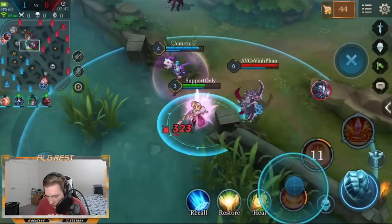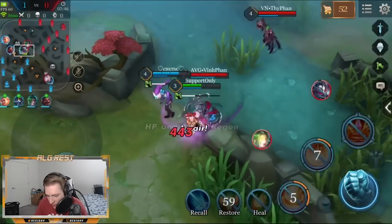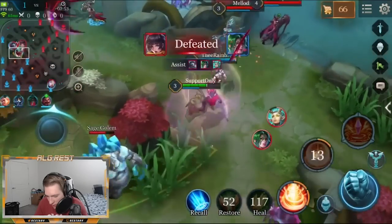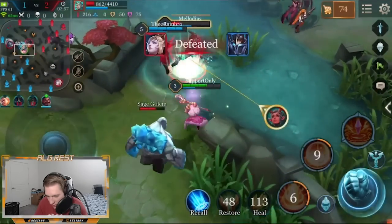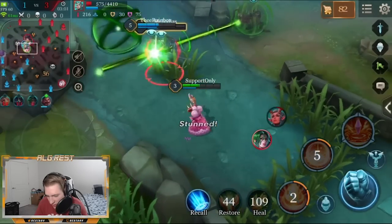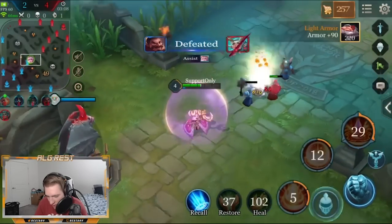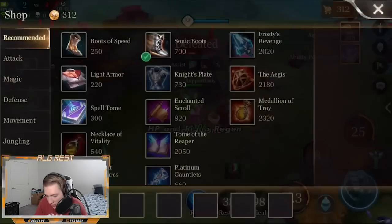Nakroth is probably about to ult — looks like he isn't. I'll just throw that stun to zone them off. I'll speed Rook up and go ahead and stun the Pure. We should be able to get this kill pretty easily. Taking down Nakroth so he doesn't come back at us. That team fight wasn't very good for us — we traded three for one, so we'll need to make better trades in the future.